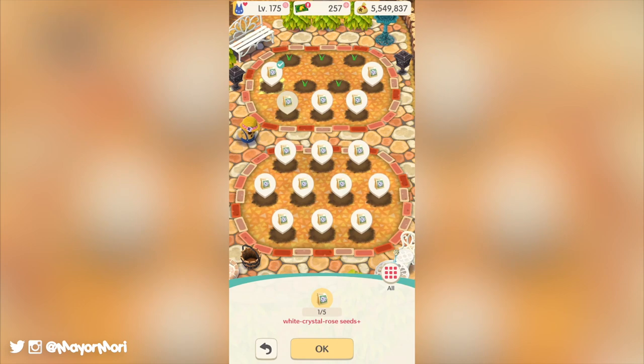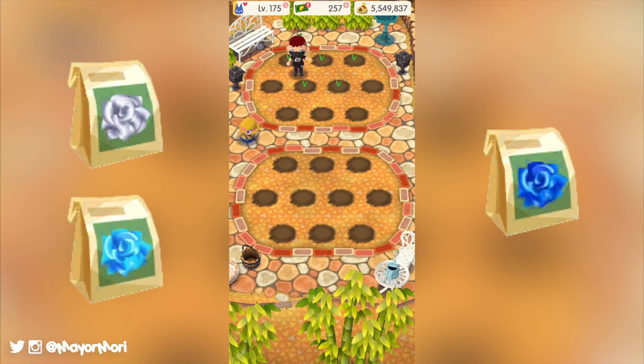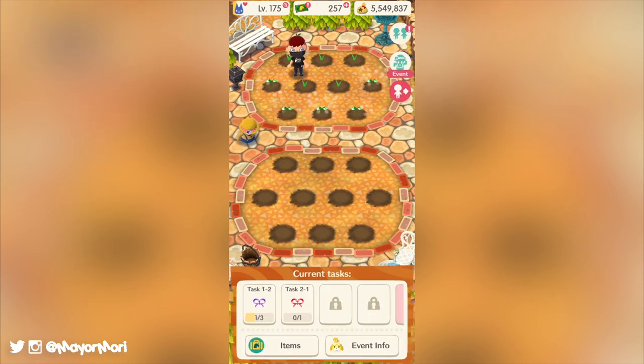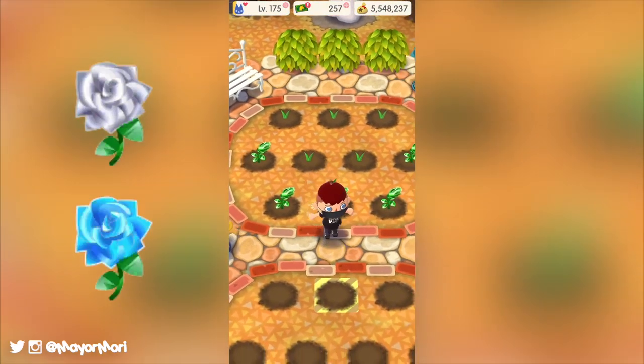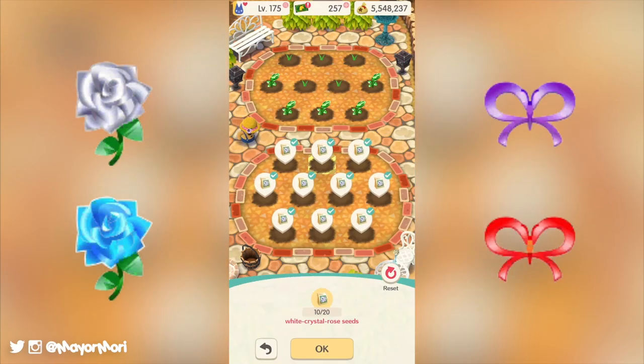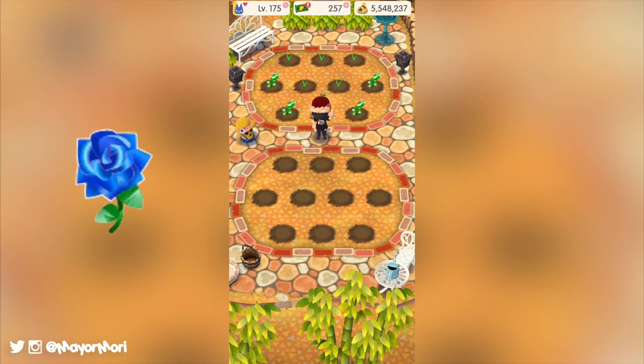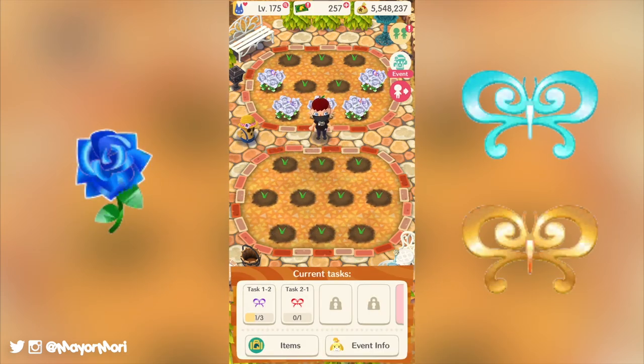Over the next few days we will be planting white, aqua, and blue rose crystal seeds in the hopes of attracting some dazzling creatures for Isabelle. Just like past events, the garden event is broken up into two halves — the first half allowing us to plant and harvest white and aqua crystal roses to attract and catch purple and red double trill creatures, whilst the second half will allow us to plant and harvest blue crystal roses to grab some of the rarer aqua and gold grand double trill creatures.